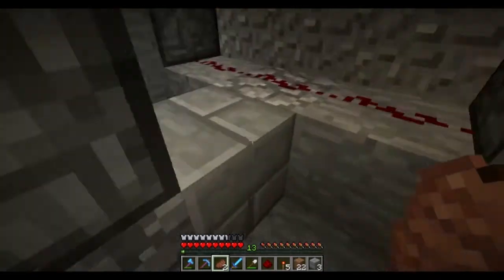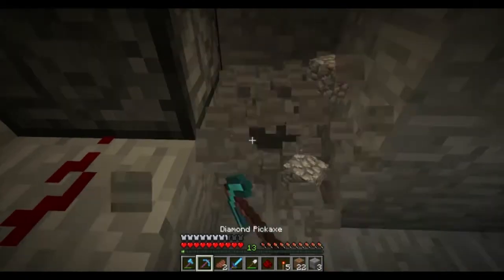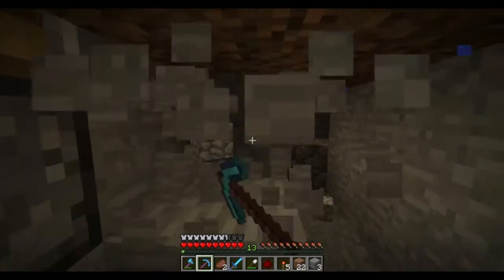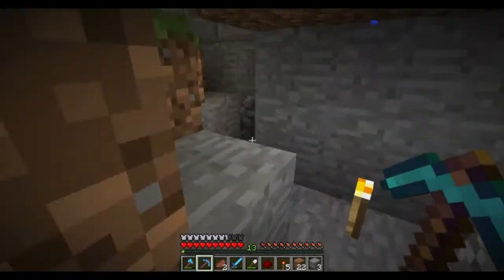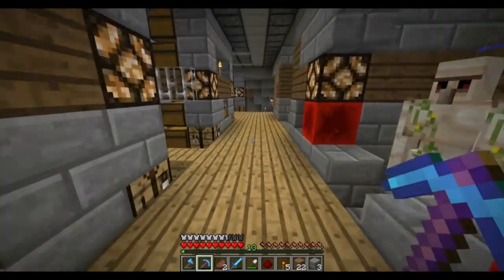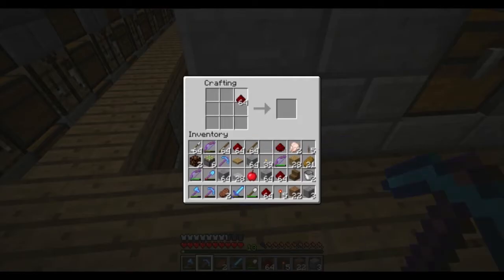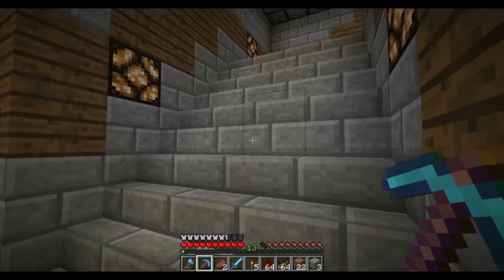If I had a repeater coming out of this side, that would work out great — just a pathway going down through here. There's a second farm, same setup. Let me grab a whole stack of repeaters — may as well. Let's do some crafting. That should keep us stocked for a while. Let's go back and do a little more engineering on the water streams.